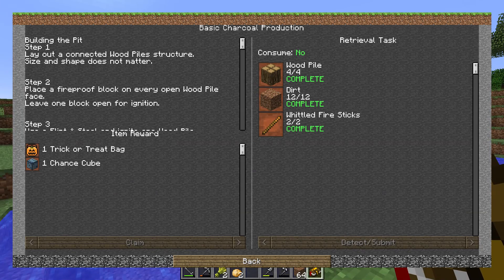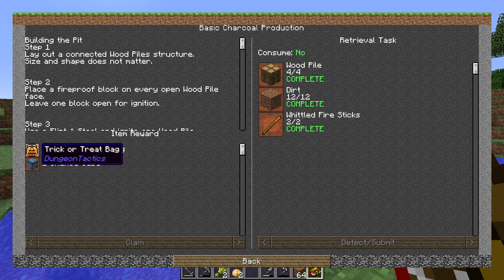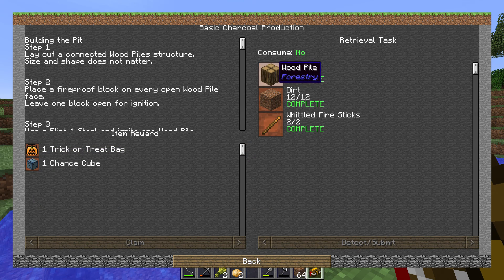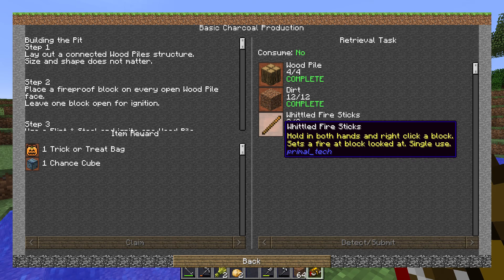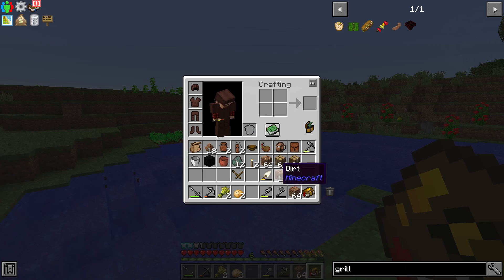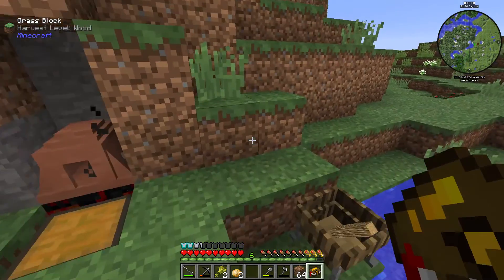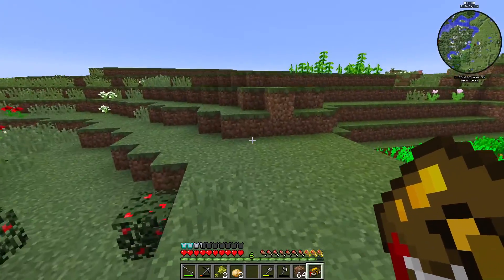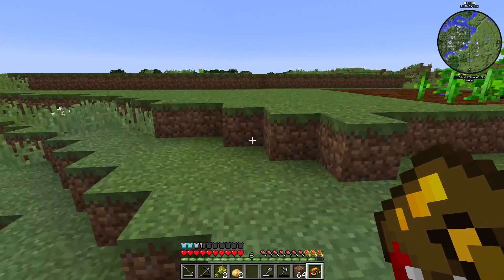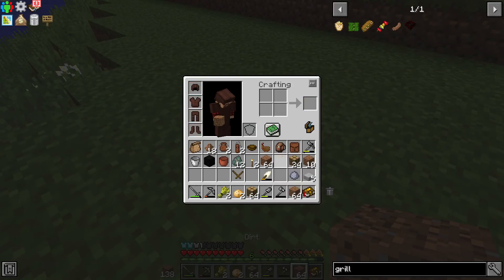As far as quests, I've only done this one. I claimed it. I got this stuff - trick-or-treat bag and the Chance Cube. It's like sticks, which we were always complete. Dirt was already complete. I made some wood piles, which are just taking four pieces of wood like that, and that makes wood piles. Now I want to see if I can make a little bit of charcoal with you today, and then I'm going to go off camera and let it do its thing.